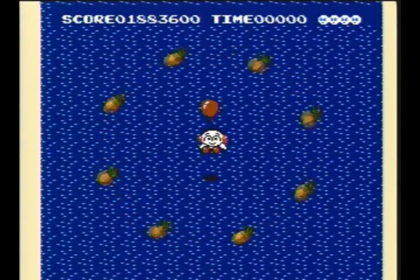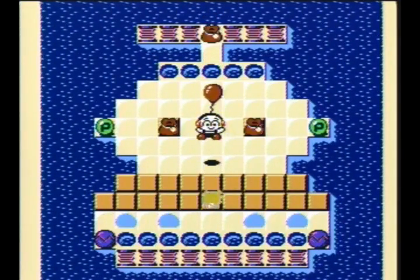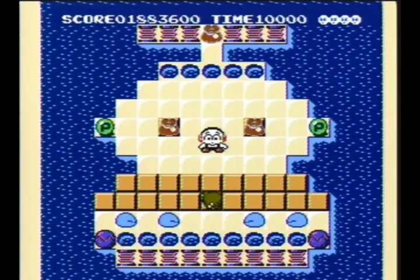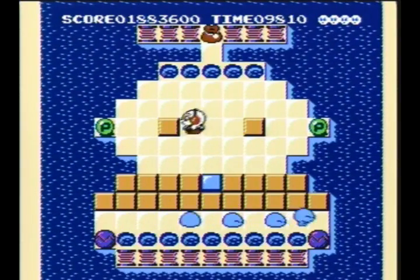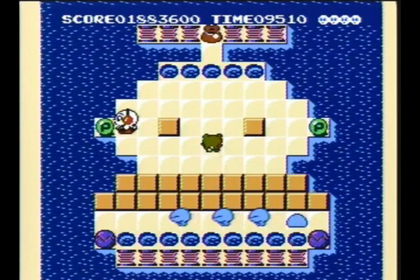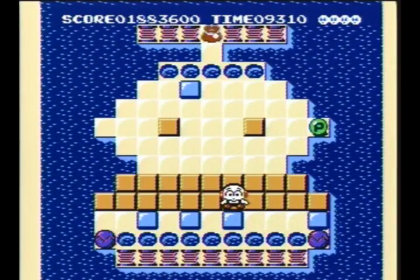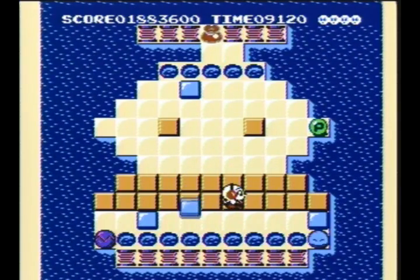Your extra lives come from one-ups that show up on certain levels, not so much your score, so there's less point going for those. On this next level, there's a raccoon-looking enemy coming after you the entire time. You can see all those knuckles that spawned around the bottom — you have to freeze them and kick them up using the spring in order to make a bridge to either side for the next dream bag.